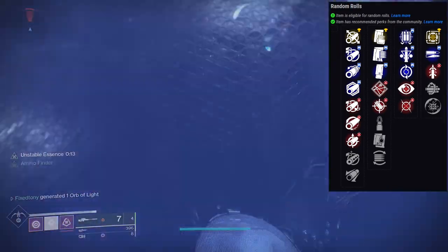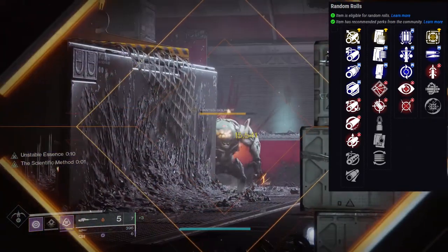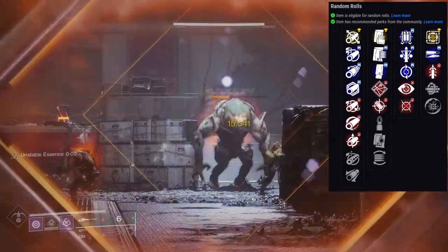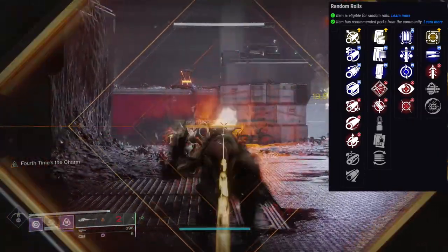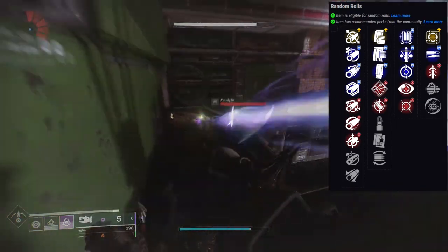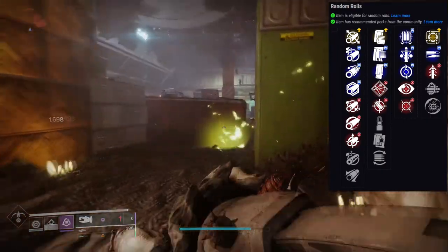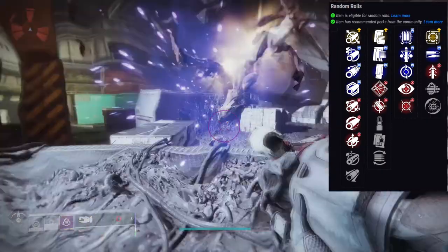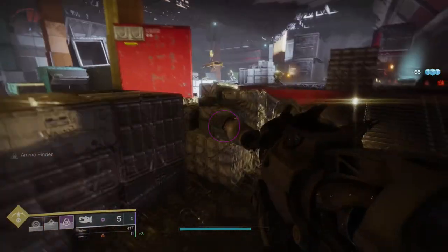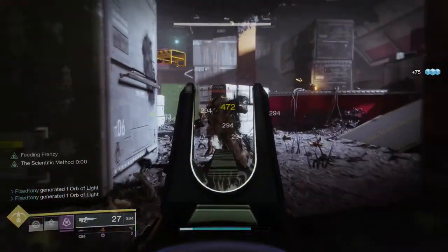For PvE, Fourth Times the Charm with High Impact Reserves and any magazine perk is the play. For PvP, if you're a passive player go No Distractions with Boxed Breathing; if you're a quick-scope type, Moving Target with High Impact Reserves or Quick Draw are both great. The rolls on this sniper are really good — when I pulled Fourth Times the Charm and High Impact Reserves I immediately masterworked it. I highly recommend you get this weapon.